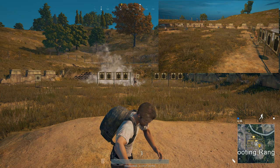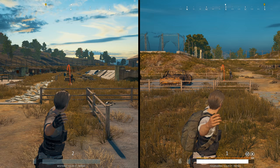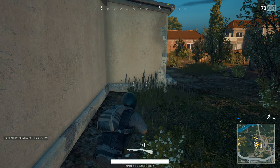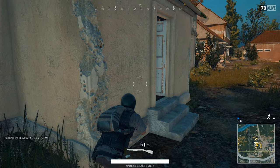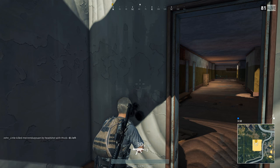Pay close attention to this because here you're going to see what happens when your grenade hits the ground. Every throwable has a built-in timer — this allows us to cook a grenade so that we can instantly kill or blind our enemy. After exactly 5 seconds your item will detonate, so it makes sense to make sure that this is the exact moment that it lands at your enemy's feet.